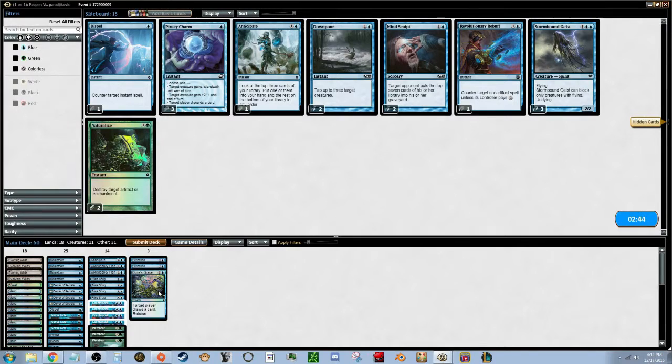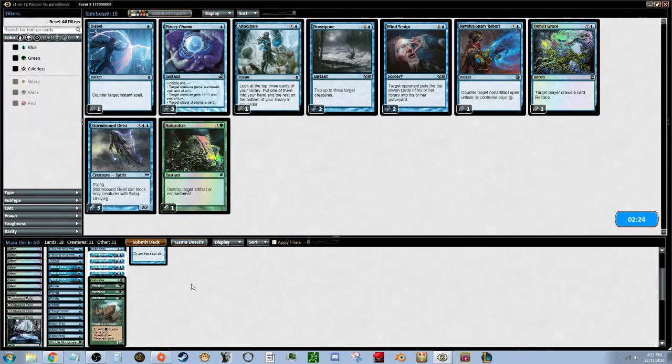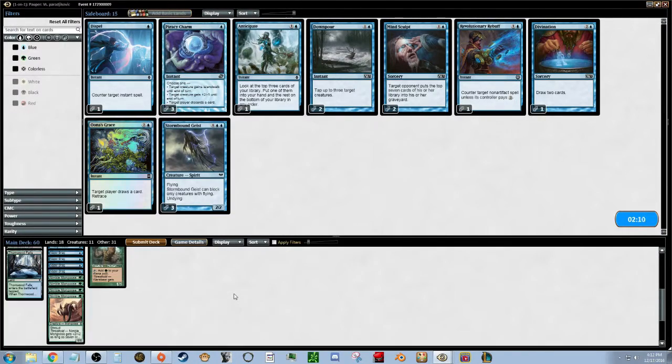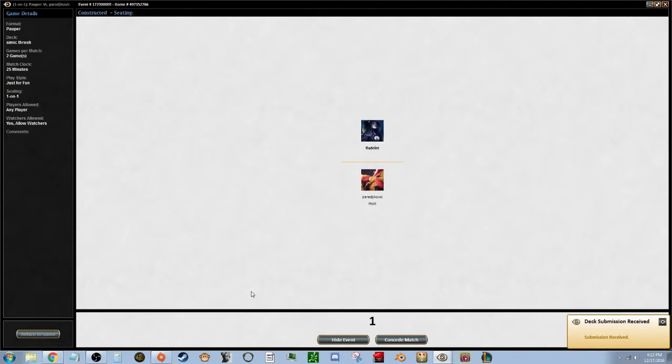We can maybe take out Uona's Grace and put in the Naturalize — just in case we have that situation with the Rancors again, those Rancors could definitely get us. Maybe take out one Divination and put in the Naturalize. Alright, let's go with that and see if we can pull this W on the match.